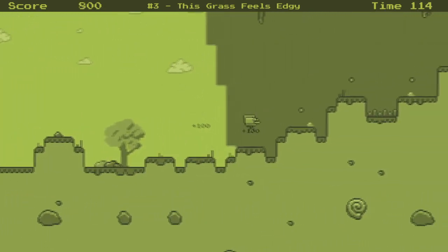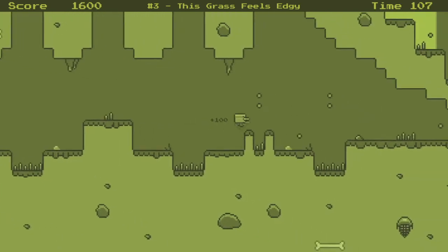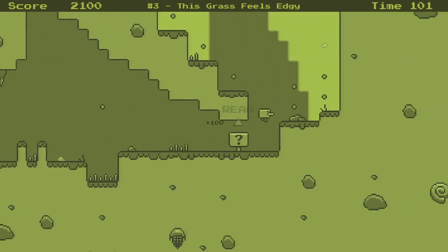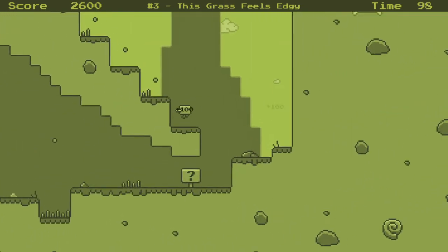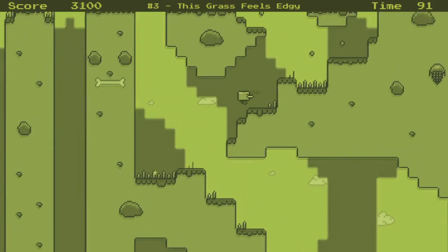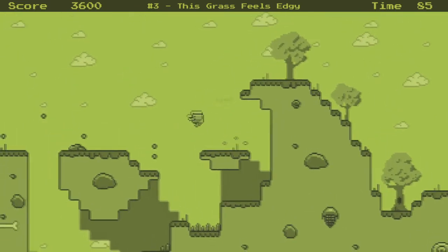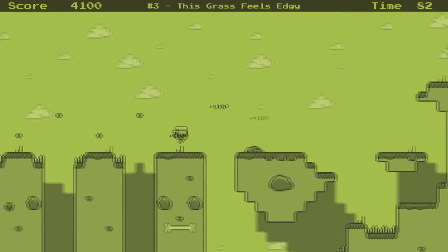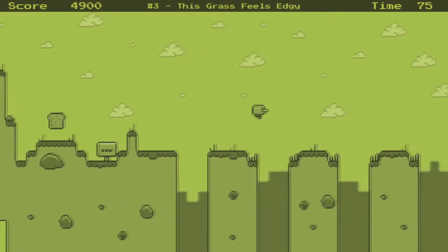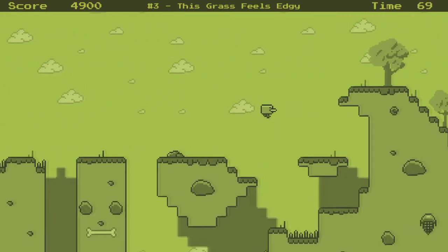Some grass here can't be mowed down - interesting. Some of these rocks are in the foreground as well. I'm not going to stop because we have a time limit. I think some of these are supposed to be spikes. Yeah - shoot, let's restart. Some of these rocks are in the foreground which is a nice little touch. I was trying to land and I do love platformers - platformers are probably one of my favorite genres.